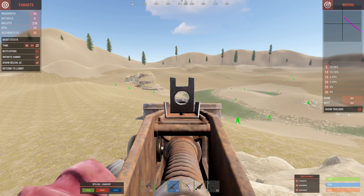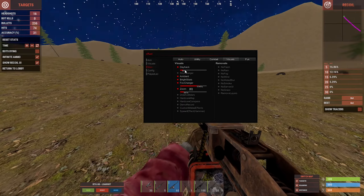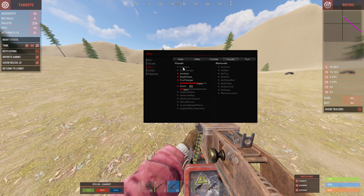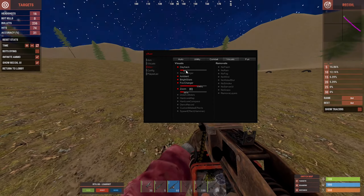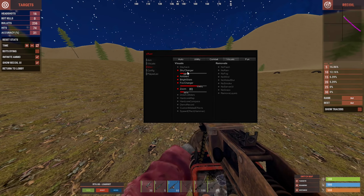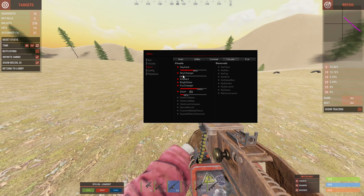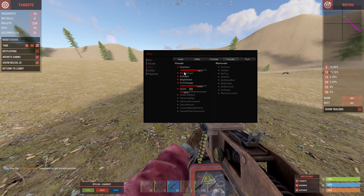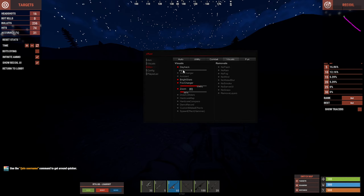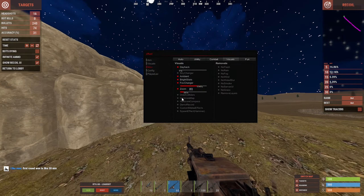No sway and no spread remove the sway from your gun so it stands perfectly still. Moving on to visuals under misc, we have day hack which lets you change day or night, and the sky changer which lets you change how the sky looks and make it look cooler. We also have ambient — when it's dark, without ambient you can barely see, but with ambient you can see everything while it still looks like nighttime. It's a very good feature to use.